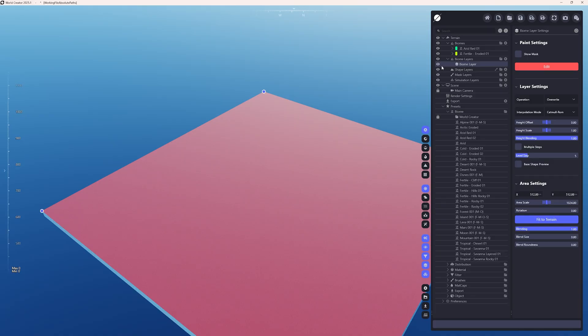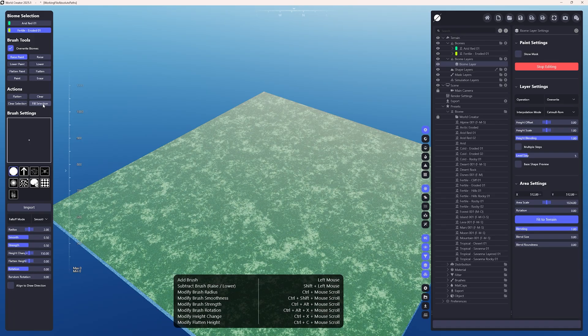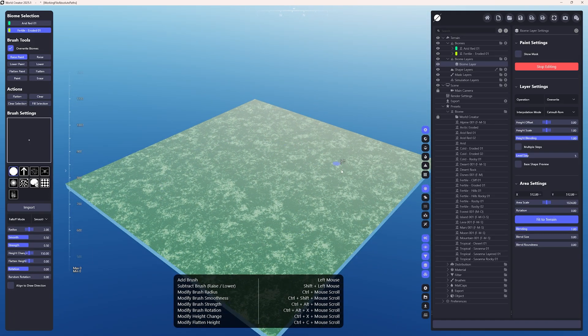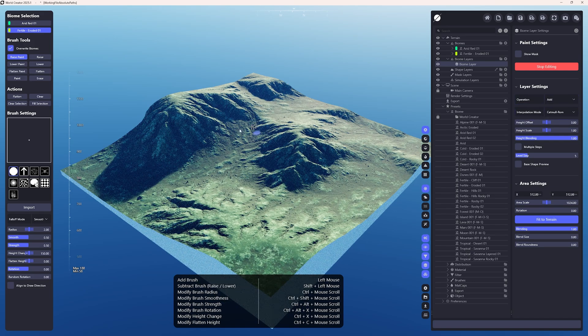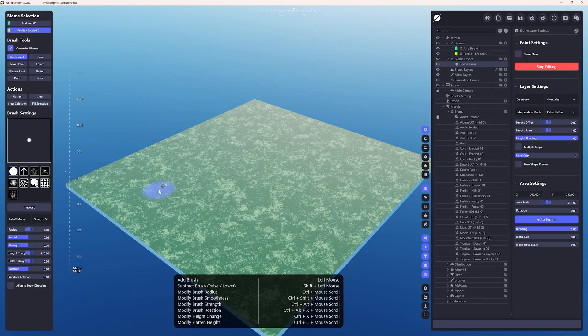Let me go to biome layers and add this biome layer. As you can see, I have these two biomes on top of each other — Arid Red is on top. Now I just click Fill Selection and I'm filling the Fertile Eroded 01 entirely, completely overriding the underlying terrain as indicated here. If you want to keep it, just switch it to Add, but for this example I'll choose Override because I want to start fresh.